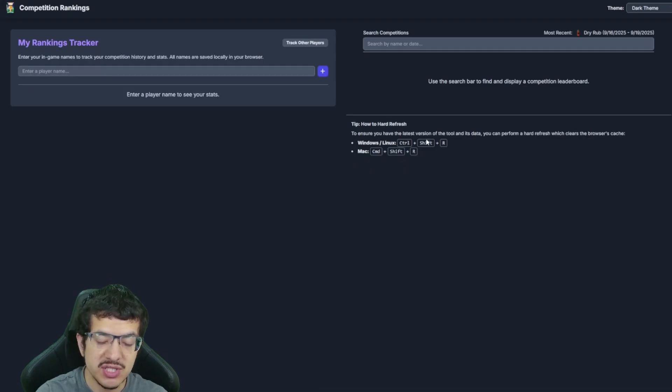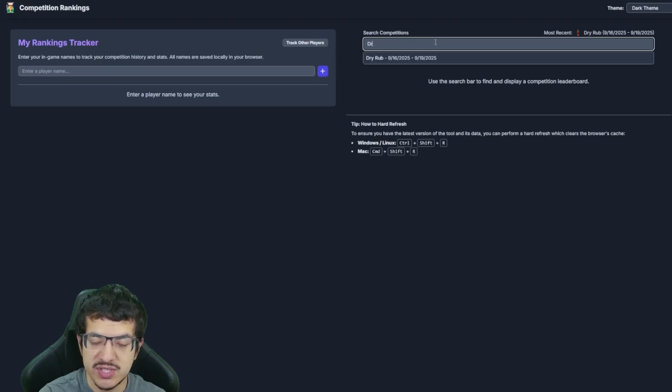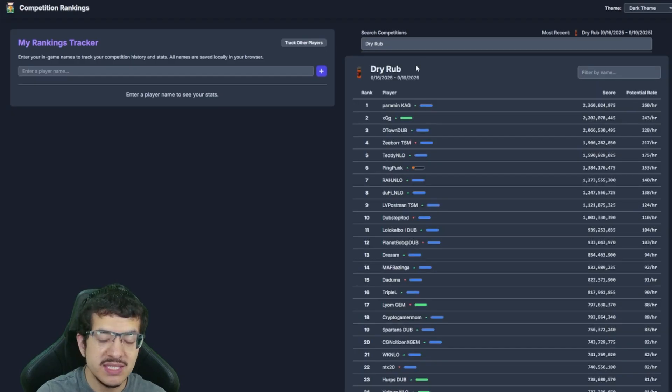On Mac it's Command+Shift+R all at the same time. That'll reload the page, clear the cache, and if there's an update it'll load it so you can see the most recent meta — as long as the details have been provided and Gala has made them available for us to view.